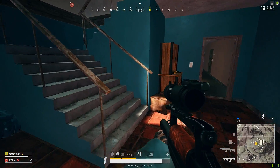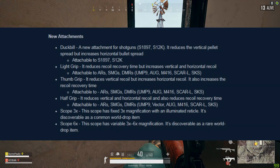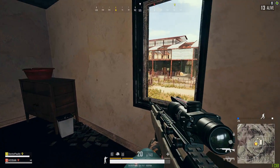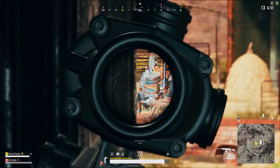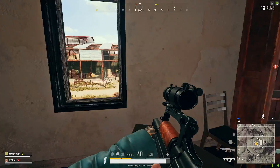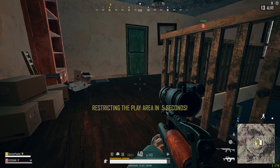Here are some of the new attachments added to the test servers. The duckbill is for shotguns — it reduces vertical pellet spread but increases horizontal bullet spread. The light grip reduces recoil recovery time but increases vertical and horizontal recoil; it's for ARs, SMGs, and DMRs. The thumb grip reduces vertical recoil but increases horizontal recoil and also increases recoil recovery time. The half grip reduces both vertical and horizontal recoil and also reduces recoil recovery time — kind of the in-between option — also attachable to all ARs, SMGs, and DMRs.